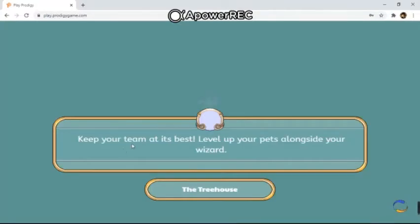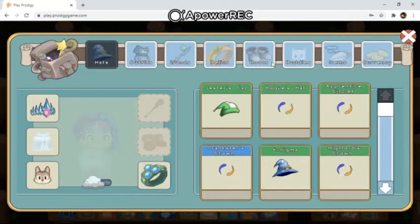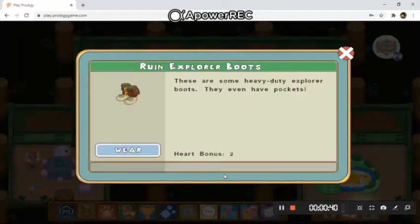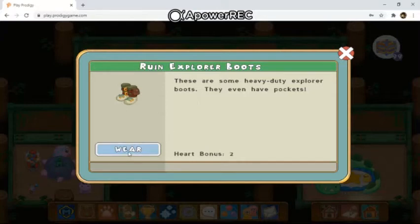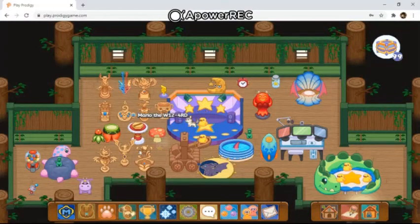Moving on, we are going to pick the rarest boots and in my opinion they're the Rune Explorer Boots — because I'm not using trial master. Same thing with the invisibility cloak, it's something you would grind towards to get just to flex but it's not something you would wear. The description reads: 'These are some heavy duty explorer boots, they even have pockets — have fun.' You can get them in Harmony Island. It works just like in Crystal Caverns where you defeat a boss, get an omega chest, and spin a roulette for prizes — same thing except in Harmony Island.